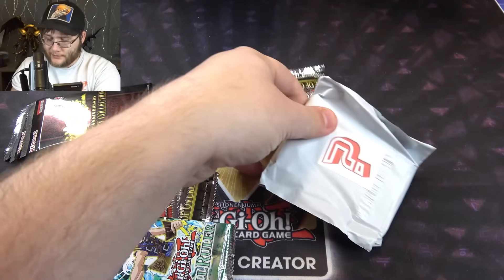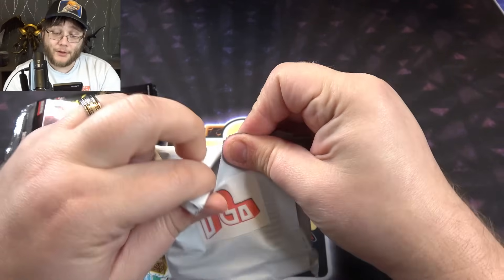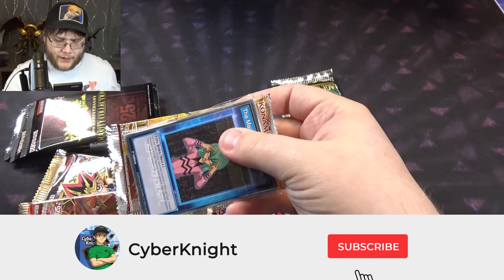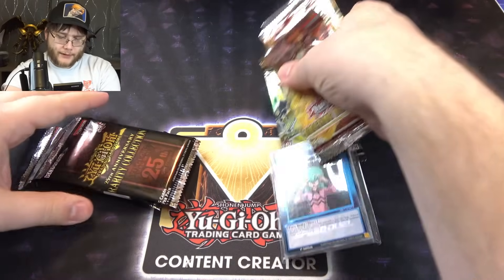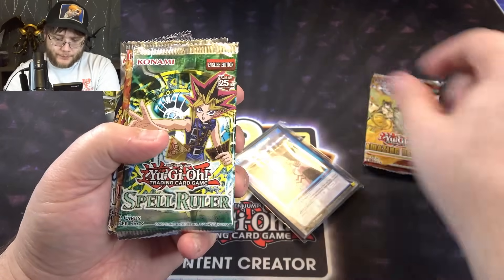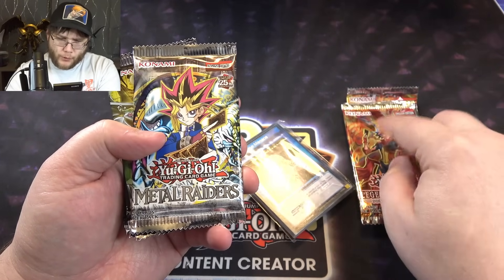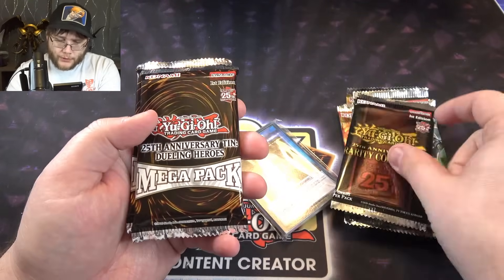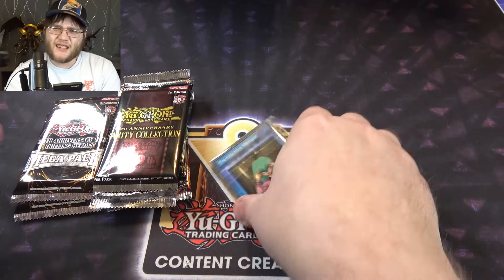Looks like we have a bunch of random booster packs. Some of those being Rarity Collection. Also like and subscribe if you enjoy the video. We got Speed Duel and Amazing Defenders — that could be good. So our packs include Amazing Defenders, Spell Ruler, Legendary Duelists: Soulburning Volcano — which is getting a little more hype lately because I've heard rumors of something possibly for them — Metal Raiders, Age of Overlord (got a couple of those), Rarity Collection, and some Megaton stuff, which I feel like is getting slowly better.